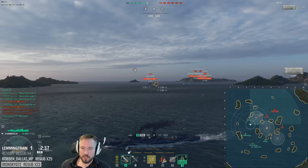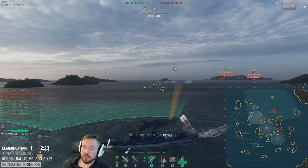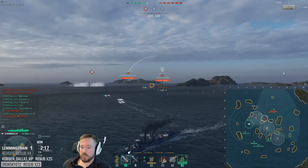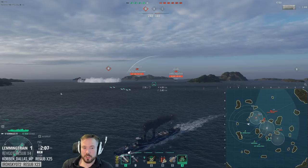I outspot the T22 — he's not running concealment expert, normally has 5.7 concealment. I call target on him. Obviously I don't want to shoot, because shooting will make the Exeter fire on me, will let people know I'm here. We're not in a hurry. I just call target on the Exeter and go wide on the flank, so I don't end up in an awkward crossfire position. You don't want to be in a crossfire in a DD — if they get to shoot you broadside, they're always hitting. So we give them space.